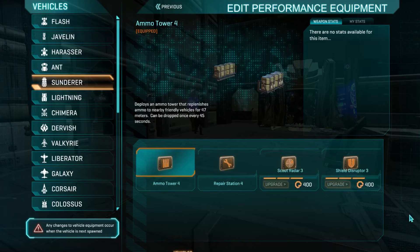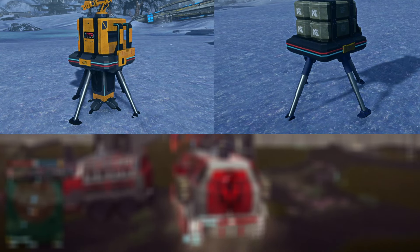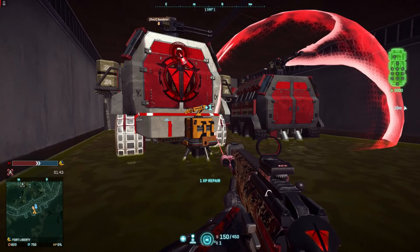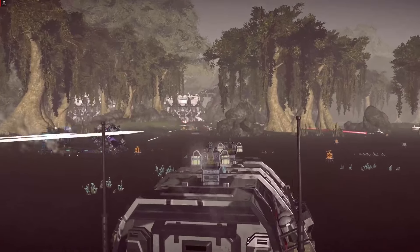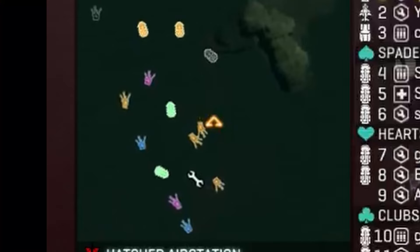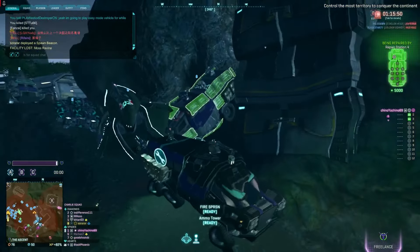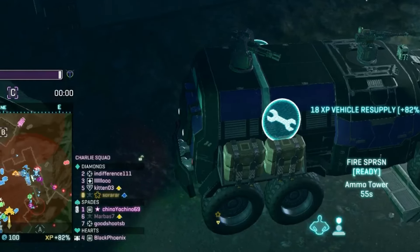And now finally, we have the cargo slot, where passive proxy repair, resupply, recon, and GSD can now also be deployed as a deployable for increased effectiveness. You've probably seen them scattered everywhere across the map already, because wherever the thunderous death train goes, these deployables follow like a trail. And to use them, all you need to do is smash your keyboard and find whatever random key it's assigned to until it comes out from behind.